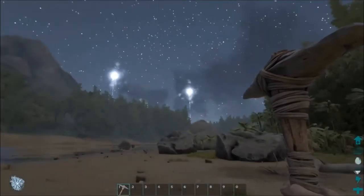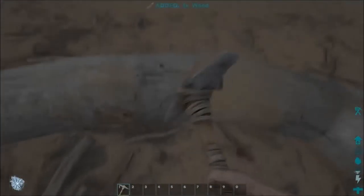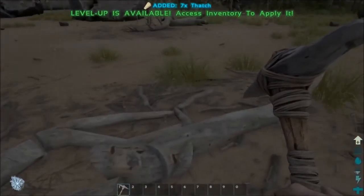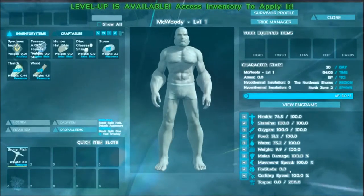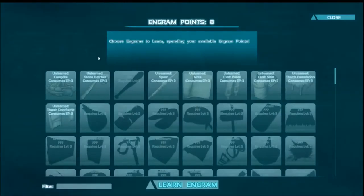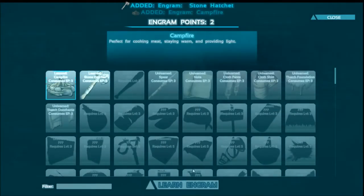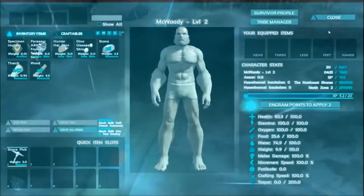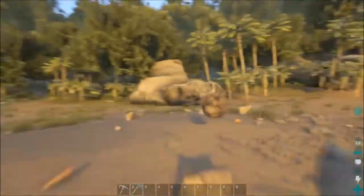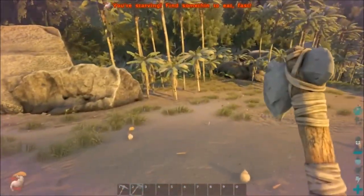Well, this is definitely not just a prehistoric island because there's giant technological obelisks and underground artifacts. We're here for a reason. Oh, finally — level up! We're gonna need to carry some more weight. To be beautiful. And let's learn this hatchet. I also need to learn campfire. Let's not eat the narco berries. I cannot learn spear yet. I can't wait to train me a dodo bird — I'm gonna name it Dodo-y. I guess I just need to keep gathering until I level up.